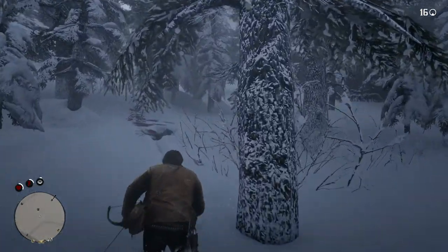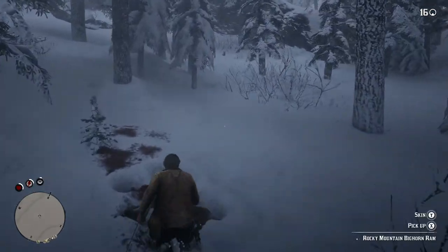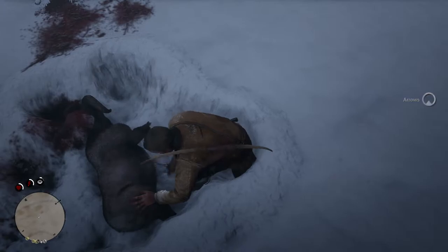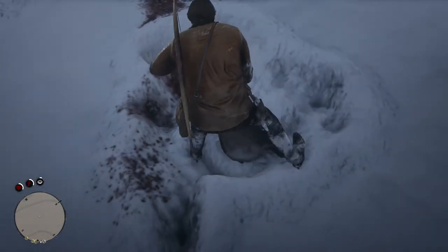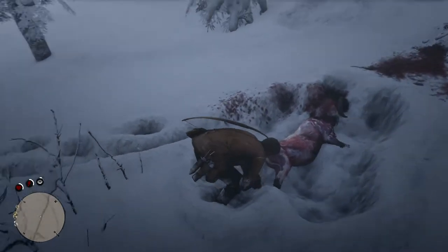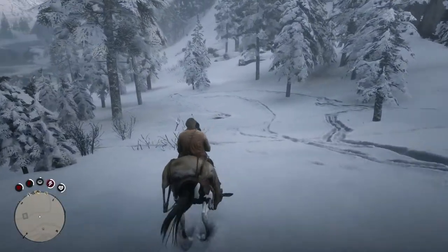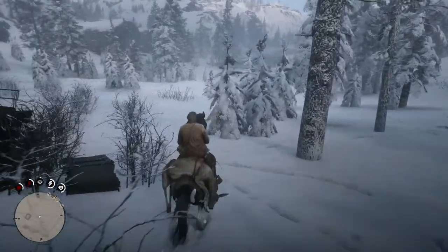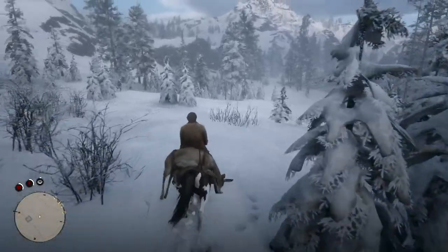Now let's touch on kill quality — how you kill the animal. Always try to aim at the most vital part of the animal for a quick kill, as that will always increase your chances of getting a clean one-shot kill, regardless of how much HP the animal has. A perfect hit to the head or neck, for example, will instantly kill the animal, and getting a clean shot will guarantee the best possible loot.